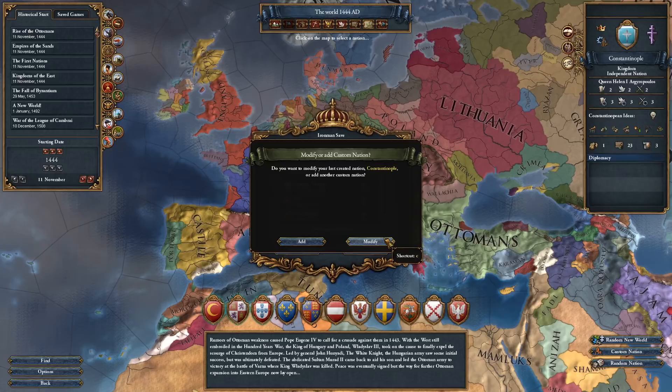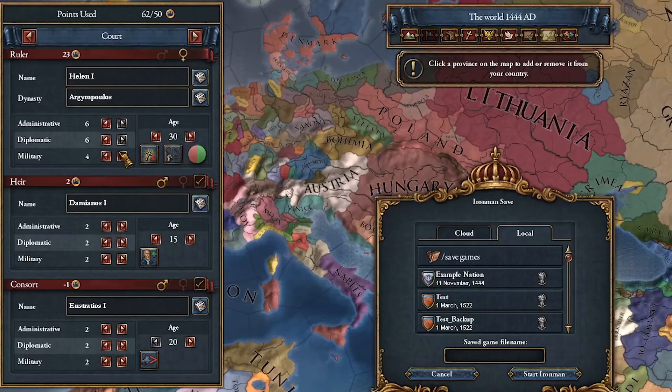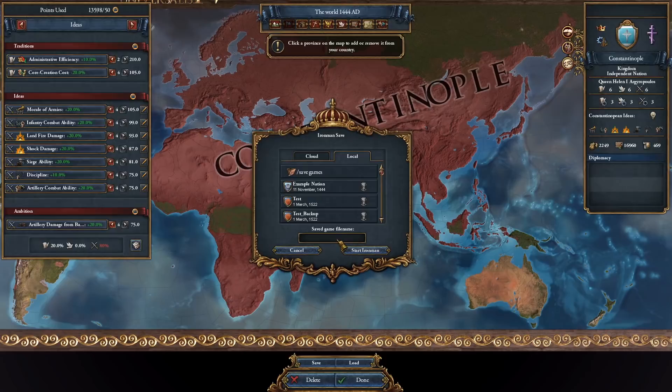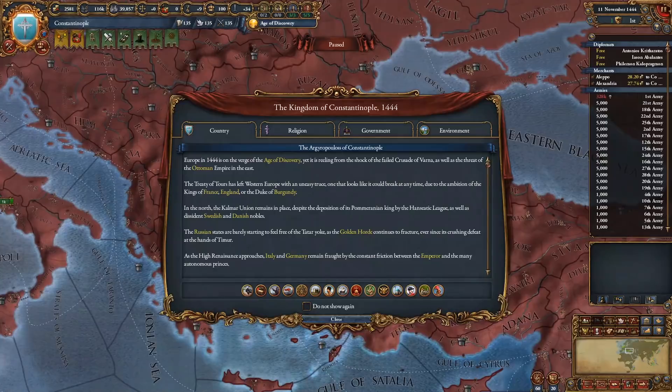Click it and modify your custom nation. When clicking modify, some players may experience a crash — if this happens retry the process after restarting the game. Make sure not to close out of the center menu box just yet. From here you can change your ruler stats, make them immortal and give them strong traits, customize your ideas the way you like, and give yourself all the land that you desire. When you're satisfied, enter your save file name into the box in the center of the screen and click start Iron Man. Load into the game and you're good to go.